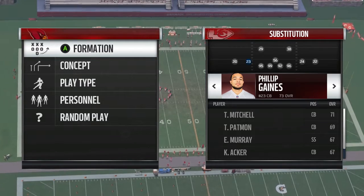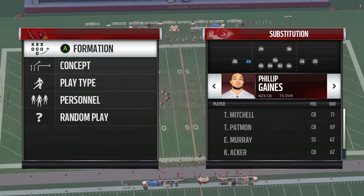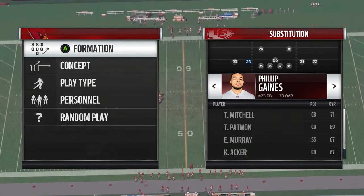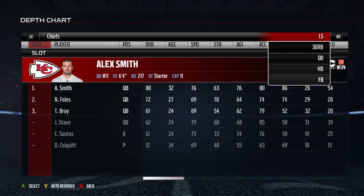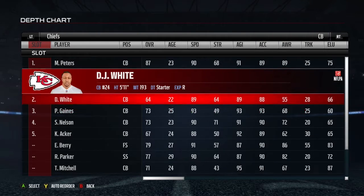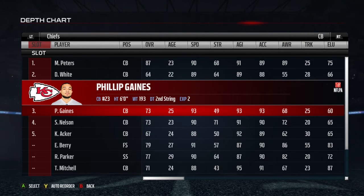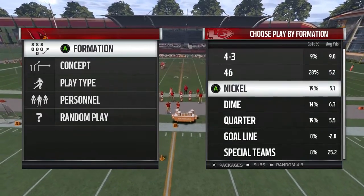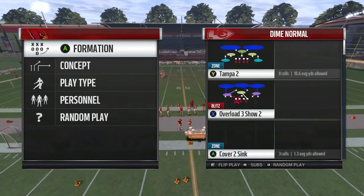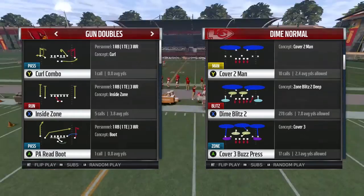A quick few substitutions I like to do at the DB position: I like to sub in my fastest corners at the three and four slot. Let's go take a look at the depth chart and see what kind of speed we have at the DB position. We're going to run with 93-speed Gains and 90-speed Nelson.